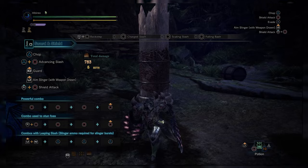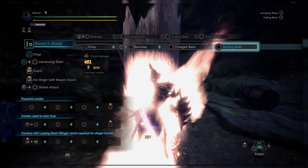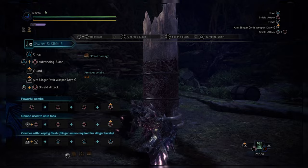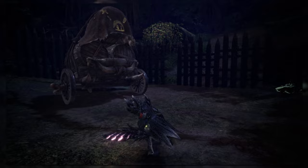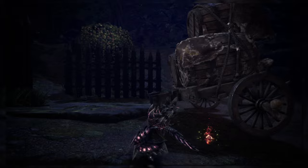The backstep's charge mechanic has been updated — now if the attack connects, the hunter automatically performs the Scaling Slash and launches into the air, choosing between an aerial jumping slash or a new falling bash using the shield. By performing power combos or shield combos and pressing Circle, you can automatically enter the backstep stance. Sword and shield could also use the slinger without the weapon unsheathed before Iceborne.